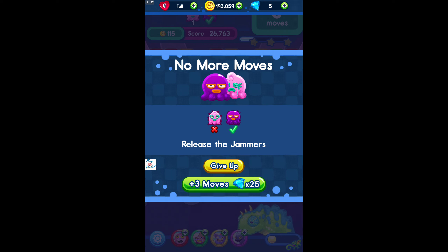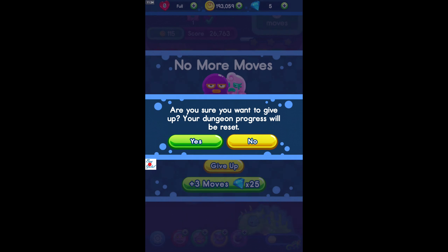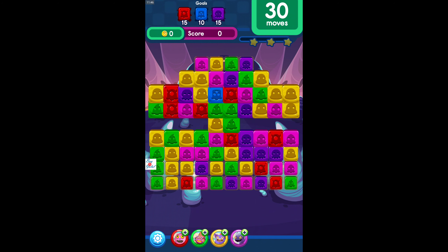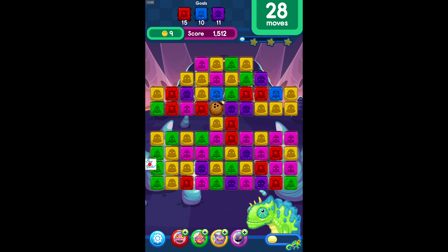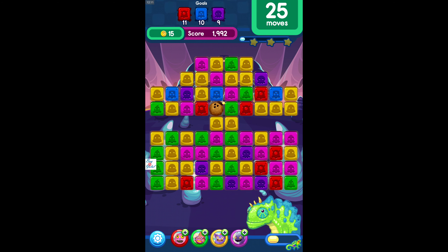I didn't expect that — that's really bad. I have to give up. It will reset and we'll play from the very beginning. I'm sorry about it. Level one: you have to clear 15 red blocks, 10 blue, and 15 purple. I'll give blue to Kazilleon and take the pink ones myself. Exploding the bomb!